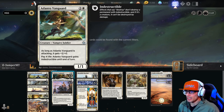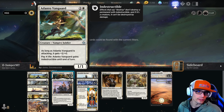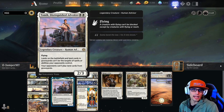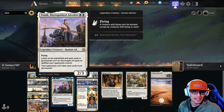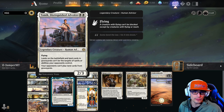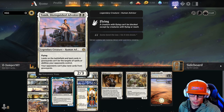Moving on to our two drops, we have Adanto Vanguard, a 1/1 that gains +2/+0 while attacking. You can also pay four life for it to gain indestructible until end of turn. We have two copies of that. Atizocan Distinguished Advocate is a 2/3 with flying, so really good base value. It makes land cards in graveyards unable to be targeted by spells or abilities your opponents control, and opponents can't play land cards from their graveyards.